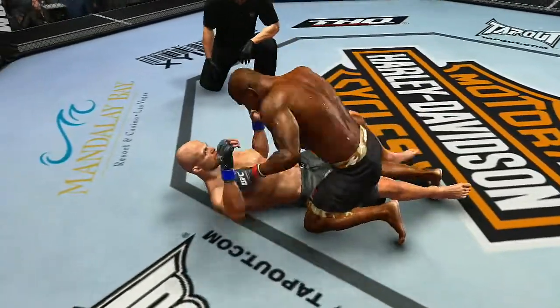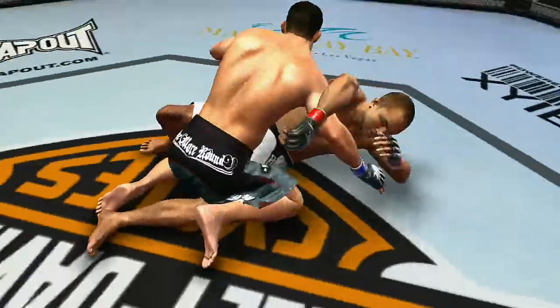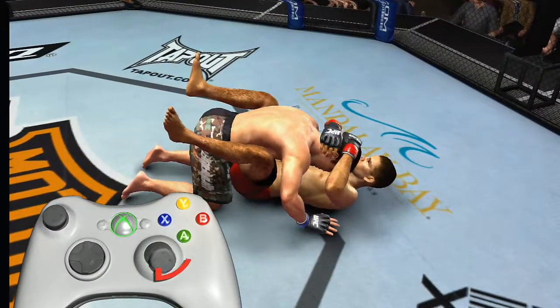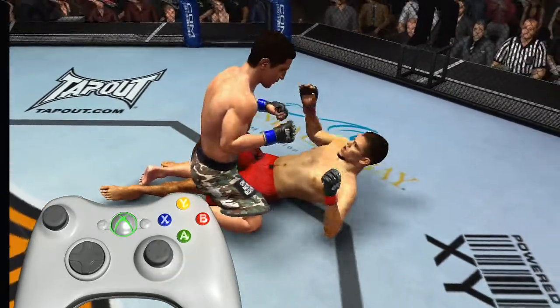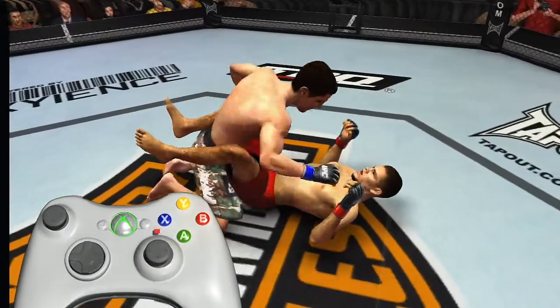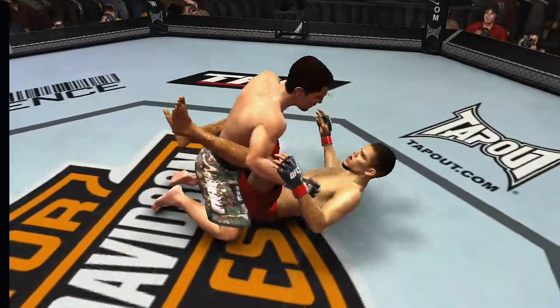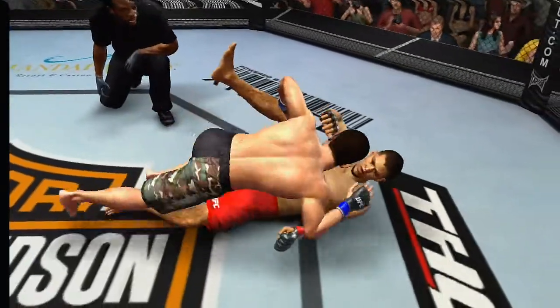Transitions move your fighter from position to position. Watch how Mac Danzig uses minor transitions to move from the guard position to the half guard position against Nate Diaz. Mac's use of minor transitions is very effective here, as they're very difficult for Diaz to block. However, Mac's not completely safe — minor transitions are still vulnerable to reversal.